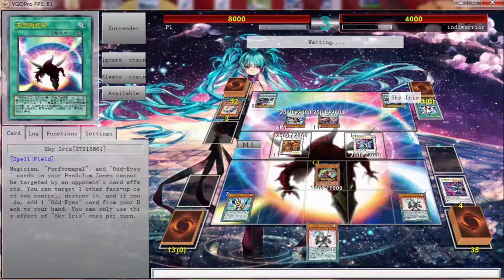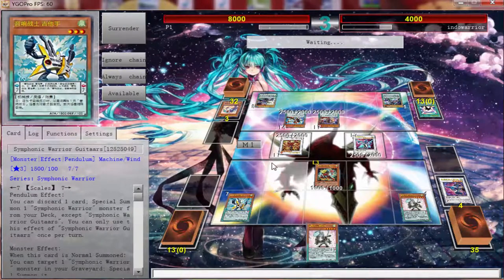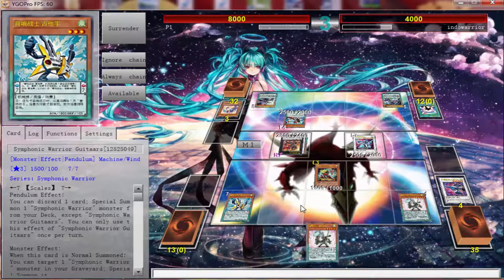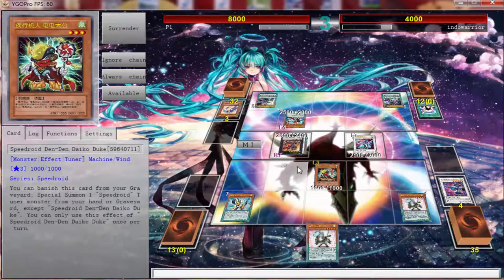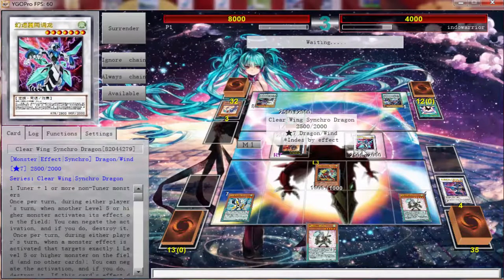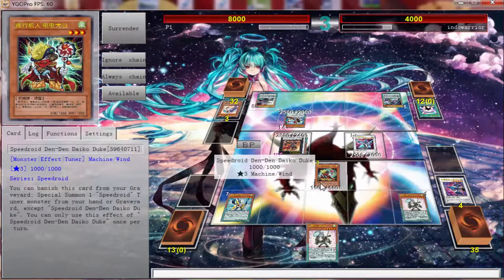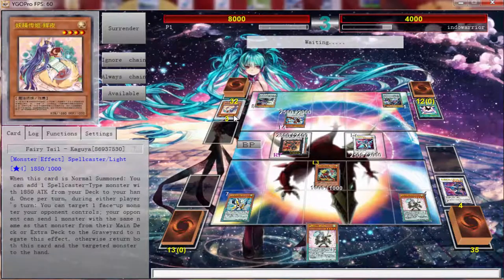If you look, I have two pendulums in my zone — all he has to do is use Dragon Pit to pop my seven scale and Mike's is pretty much dead, I can't pendulum summon. I'm checking the time because you can see how long this is taking, and this is sped up. Just imagine how long the duel actually was. I'm sitting here waiting for him to go into Flare Metal, and I'm thinking as long as you kill my Clear Wing I can come back.